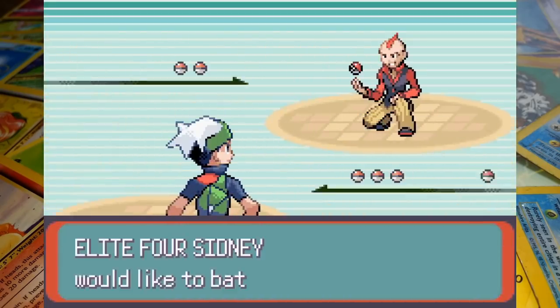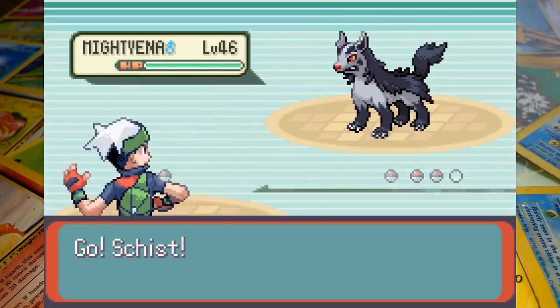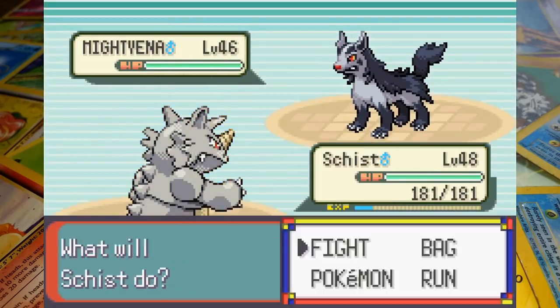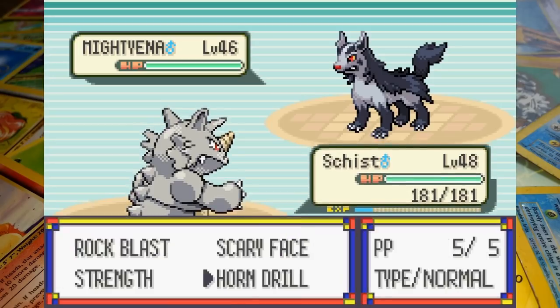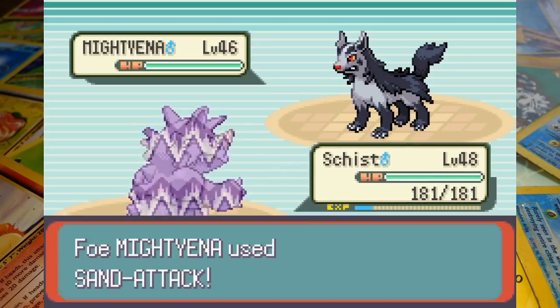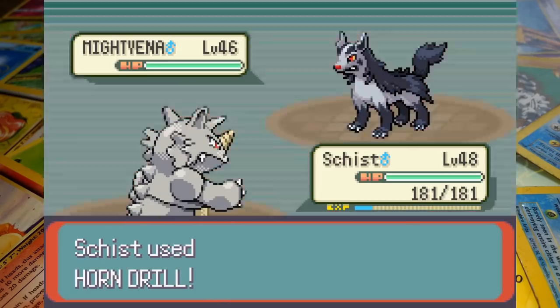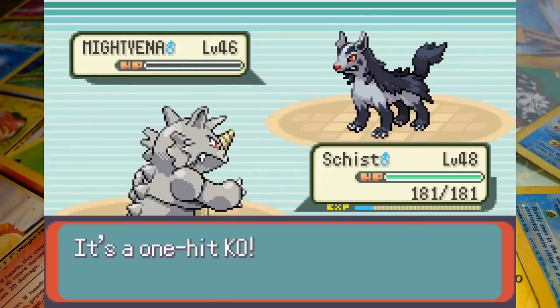Alright, let's give this a try. We start off the Elite Four with Sydney's Mightyena facing off against our Rhydon. Intimidate immediately lowers Rhydon's attack, but you know how I love an OHK move. We call for Horn Drill — Sydney tries to thwart it with a Sand Attack but it's no good. Rhydon's Horn Drill connects at the first time of asking, handing us the advantage right away.